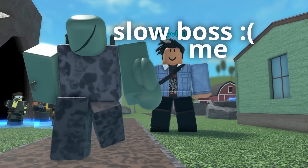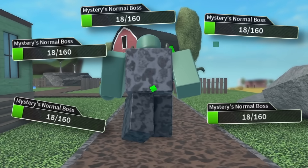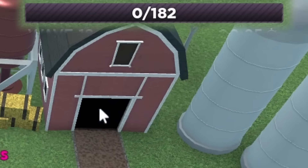On wave 16, the slow boss spawned with 1600 health. Considering I could barely kill a normal boss with 10 times less HP, I had no chance. And as it sponged damage, a shadow boss snuck by and killed me, proving normal mode is actually hard.